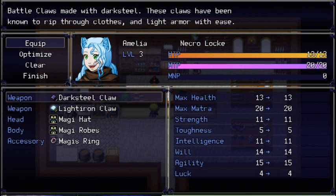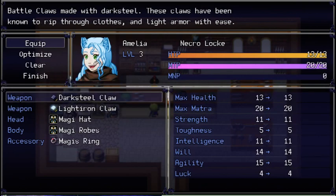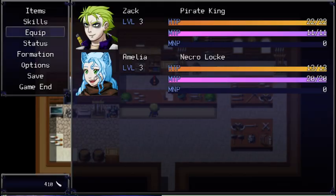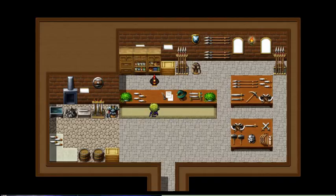I'm gonna buy one item at a time. We already had a Dark Steel Claw. Are these elemented? 'These claws have been known to rip through clothes and light armor. These claws are capable of enhancing magical damage thanks to the Lightrion.' Something kind of cool about how RPG Maker deals with elemental damage is that I think it's context-sensitive and just goes to whatever is most convenient for you. Like, if Amelia attacks a character who is weak to darkness but resists light, the damage will only factor in the fact that the character is weak to dark. So I'm not gonna buy another one of these.